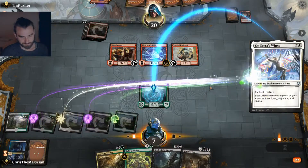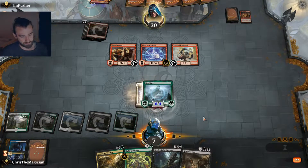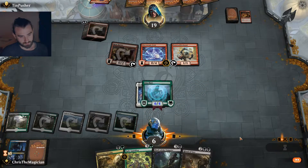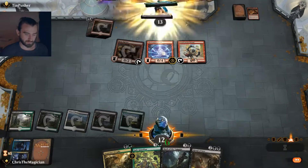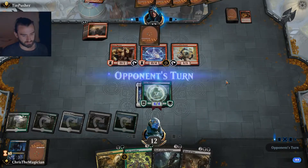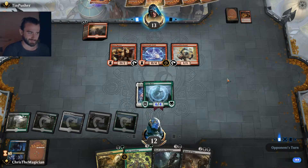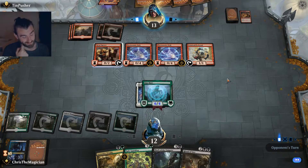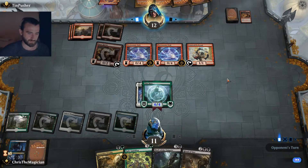We're doing it here. Six life back — 13. Can he deal 13 damage though? He might. He has Electrostatic Field. If those are all burn spells in his hand, he can definitely deal 13. We're going up to 12 again, and he has less cards this time. It's a nailbiter — does he have it? Can he deal 12 with three cards? He could easily deal 12. If those three are burn cards, he will deal 12.